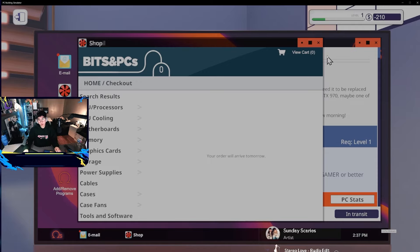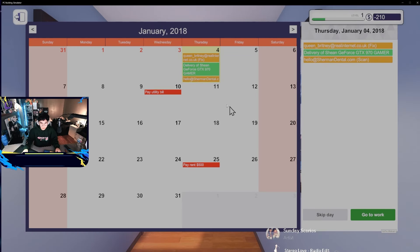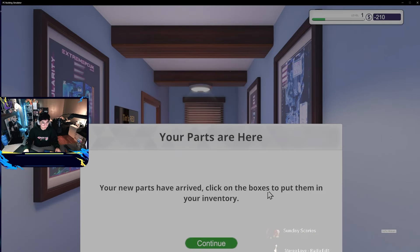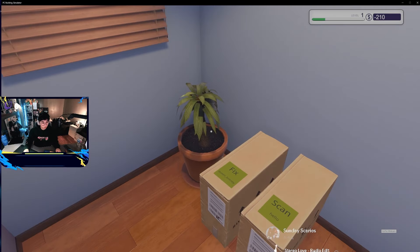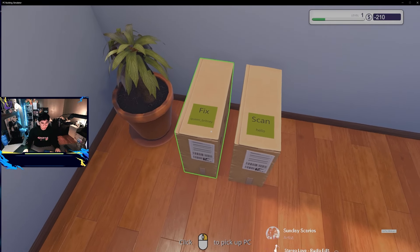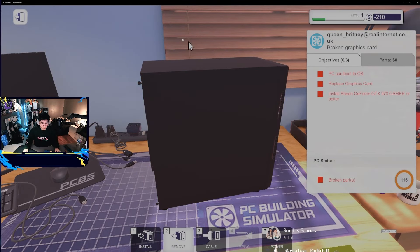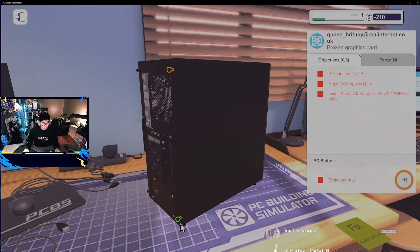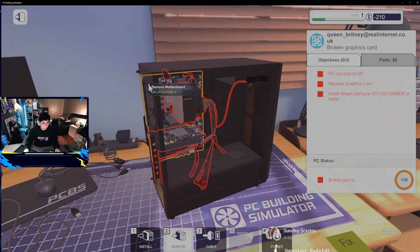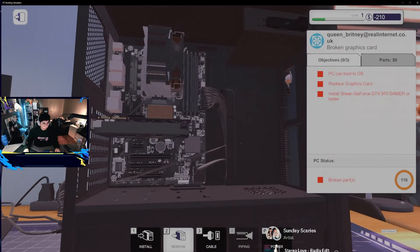Okay, we're good. The customer's PC is here - go to work. The new parts have arrived. Click on the boxes to put them in your inventory. These are the two client PCs and these are the boxes. Let's install the graphics card first - I'm excited for this one. We need to open it up first. Remove - there's one screw. Very nice.